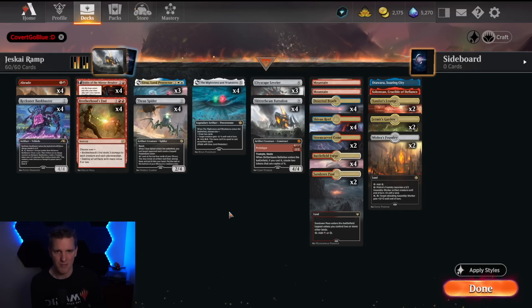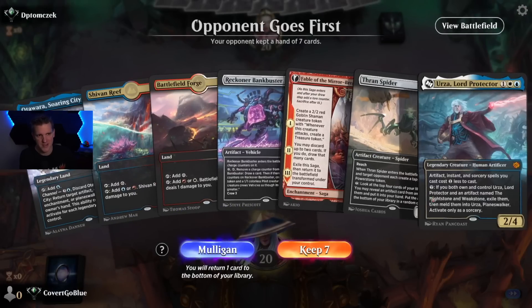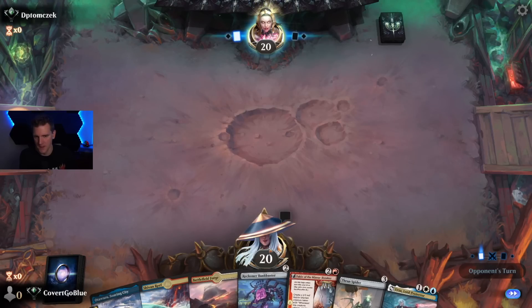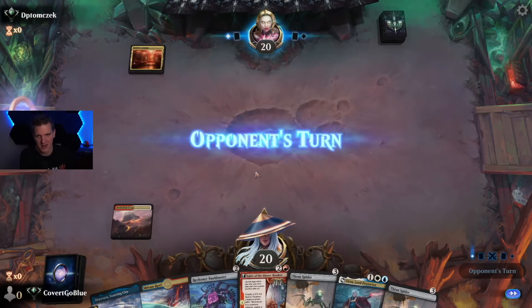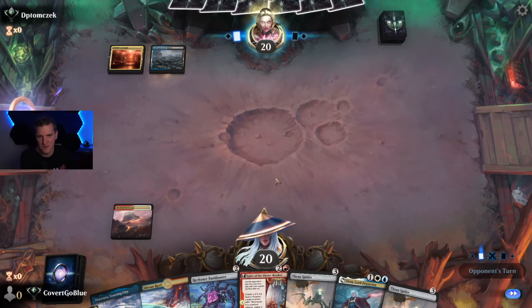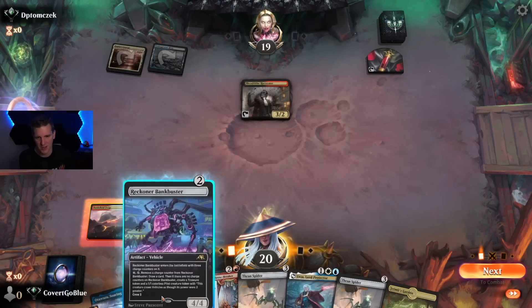We are on the draw and don't have a removal spell, which in best-of-one is usually what you're looking for. We'll try this hand though — we have a variety of three-mana plays and a two-mana play. We'll see if we get run over. If our opponent plays anything kind of mid-rangey we should be okay, and Xander's Lounge gives me that vibe. Harvester — yep, they'll be attacking us quickly enough.